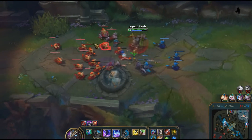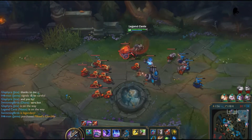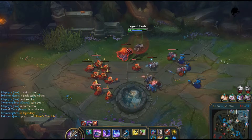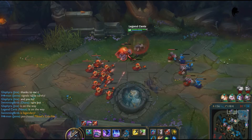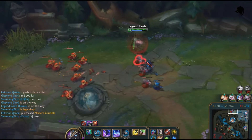You will basically stay farming and pushing your lane until the late game. That's when the time has come to clean up all the mess your teammates have made until then. Trust me, a Nasus with 500 stacks on his Q will rip an ADC apart like he was a delicious dog treat.